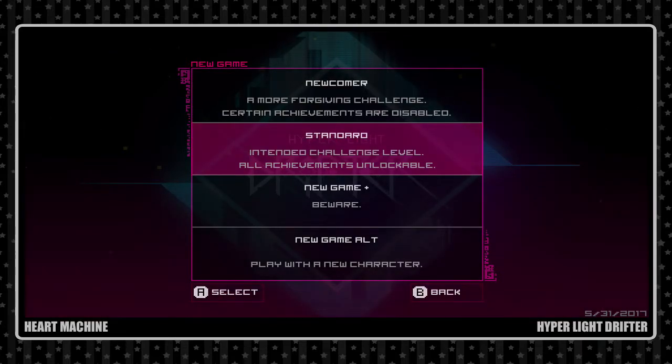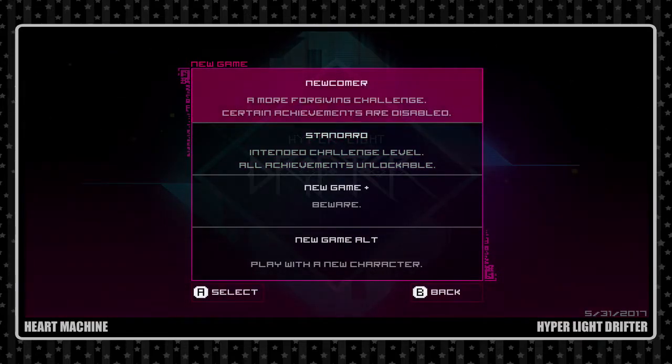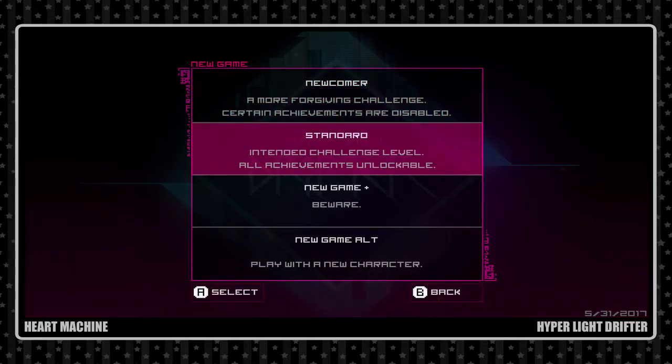As we can see, we have some new options. If you're new to this game, we have Newcomer mode - basically a not-as-hard difficulty, but you can't unlock any achievements. If you want this to be your first playthrough and you're not sure, you can go for this. However, I feel like everyone should just play Standard mode. You should just suck it up like the rest of us did when we first got the game.